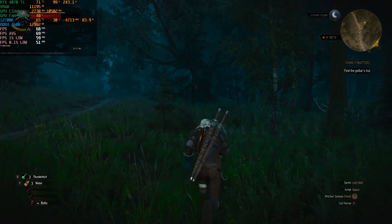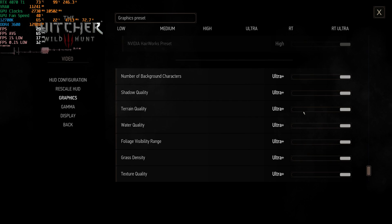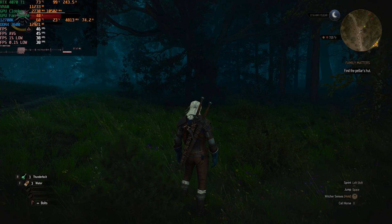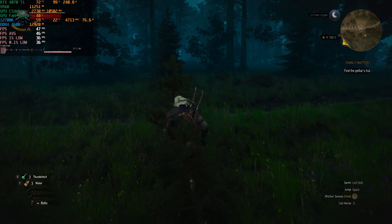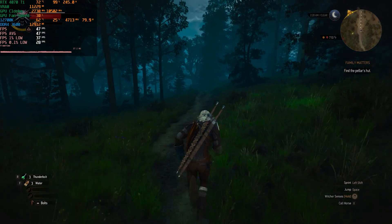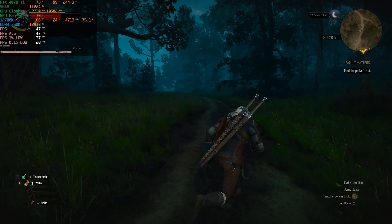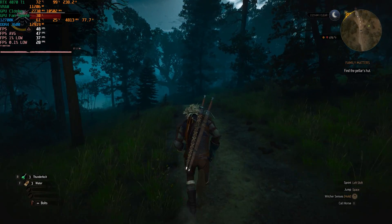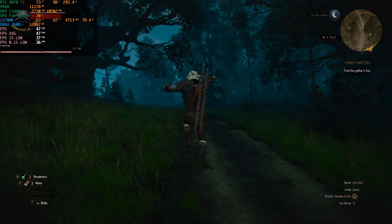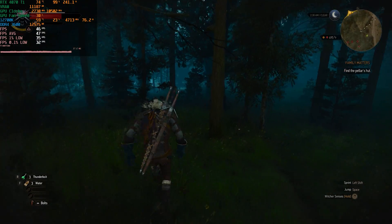Now let's enable ray tracing, leaving all other settings as-is — DLSS set to Quality, everything else on ultra plus. The frame time graph is pretty thick and consistent but no longer a single line — that's just what frame generation does to RTSS reporting. Unfortunately, we are unable to reach 60 frames per second with the RT Ultra preset even with frame generation and DLSS Quality. I think dropping to DLSS Balanced might do it, but this is testament to how demanding this game's ray tracing implementation is.